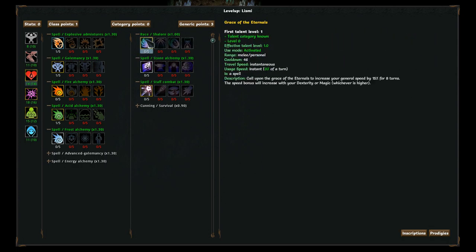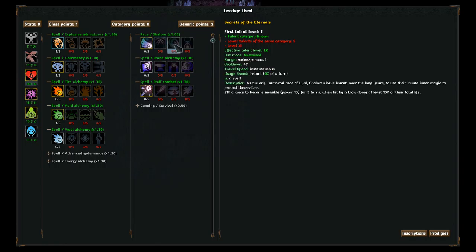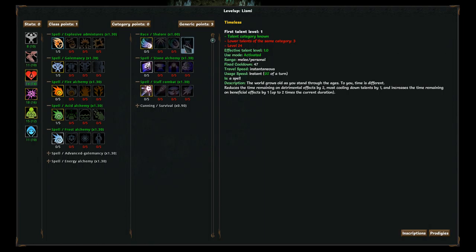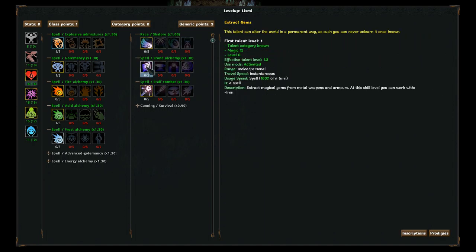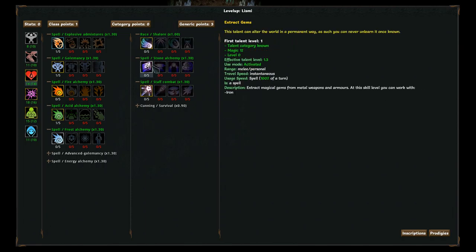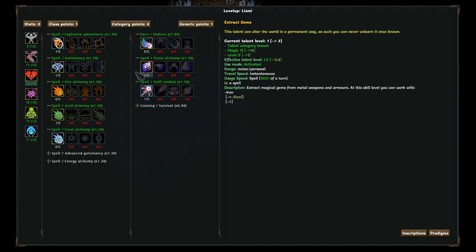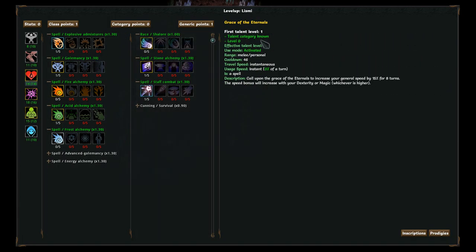And this one is quicker talents. Extract magical gems from metal weapons and armor - at this skill level you can work with iron. So that's how we can get more gems. I have three innate inner points. I definitely want to go up the stone alchemy line, so I'll pick that up. Next level will give me steel. And then staff combat - is this something I want to pick up? Let's give staff combat a try. That way, if I ever run low on gems, I got the staff to back it up.